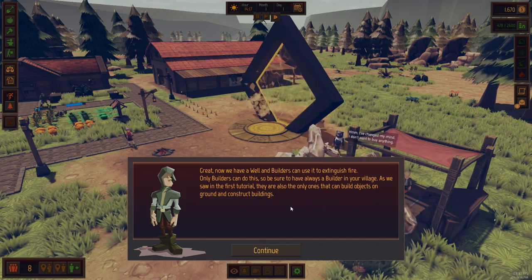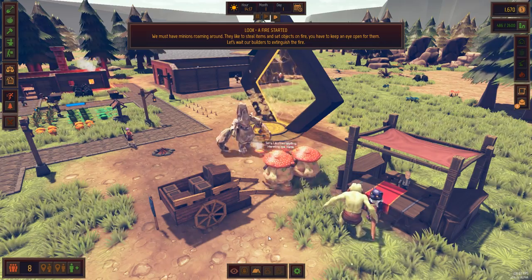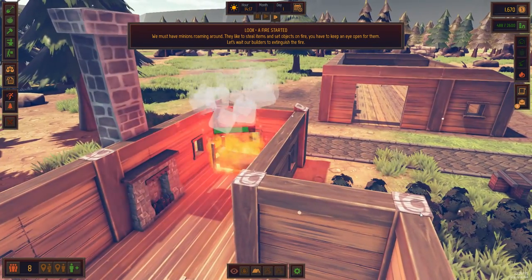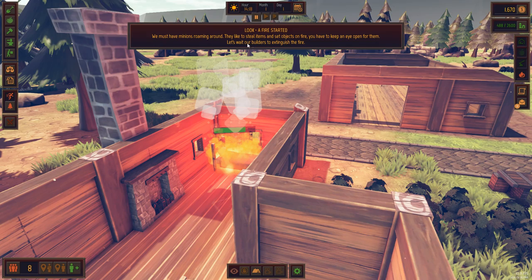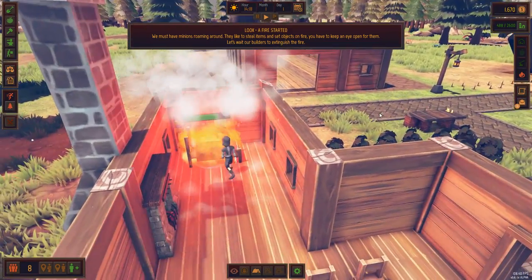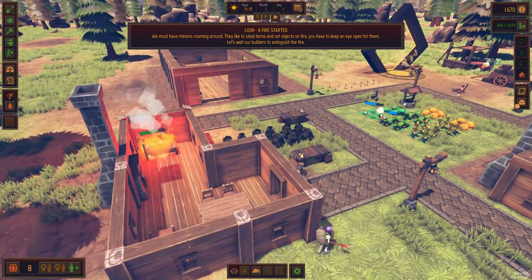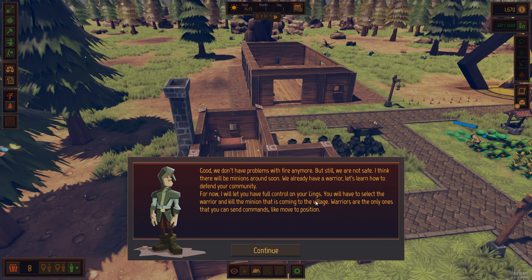Holy crap, we've got a fire! We must have minions roaming around. They like to steal items and set objects on fire - you have to keep an eye out for them. Let's wait for builders to extinguish the fire. There it goes. I wonder what it looks like when it's all in flames. Good, we don't have problems with fire anymore, but still we're not safe. I think there'll be minions around soon.